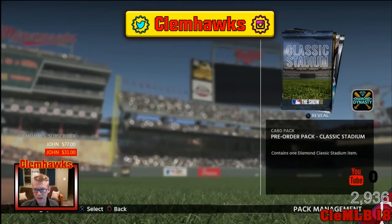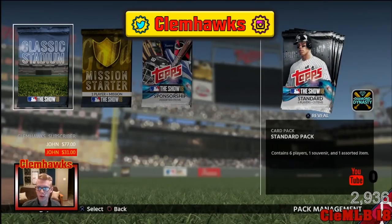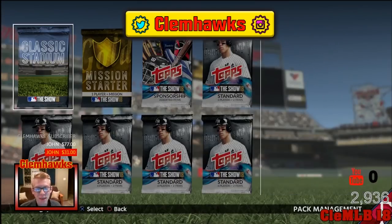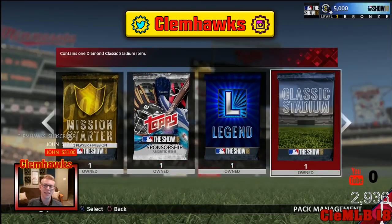A classic stadium, a gold mission starter which we are probably going to have to do some sort of grinding for, a sponsor pack, and then ten more packs. So that means 20 standard packs, a mission starter, a sponsor pack, a legend, and a classic stadium.